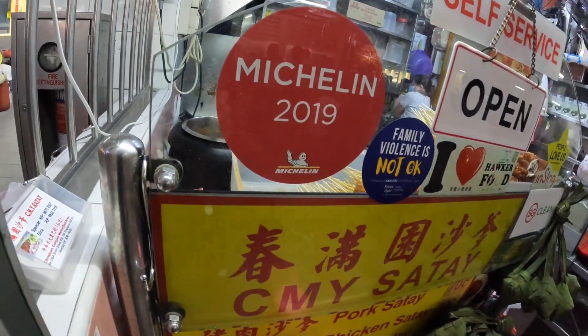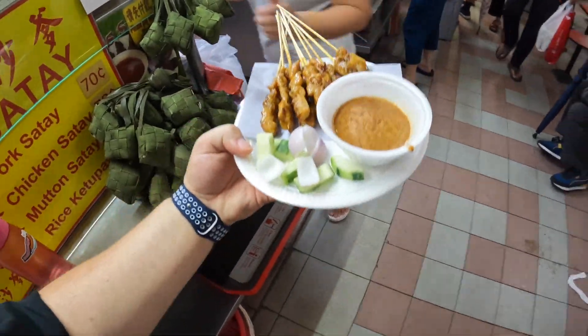Really quickly — the food's not ready yet but I also just want to point out that this place also has a Michelin sticker. That just tells you how good the food is at these hawker stalls, because Singapore is the only place in the world where street food has Michelin stars — so it's amazing. And everything here is so affordable too. Everyone always talks about how expensive Singapore is, and it's true for accommodation, but food — no. This is like seven Singapore dollars — I'll put the conversion in the video — but for seven Singapore dollars you get ten skewers of satay. Amazing quality and value!